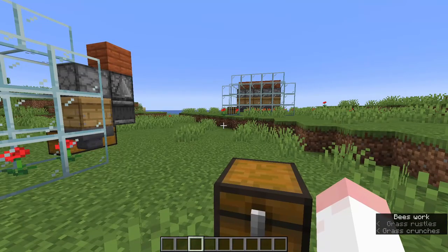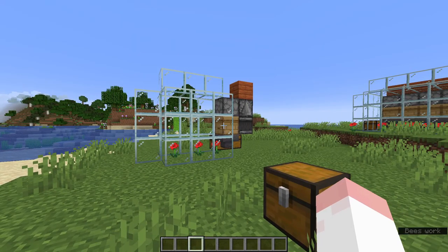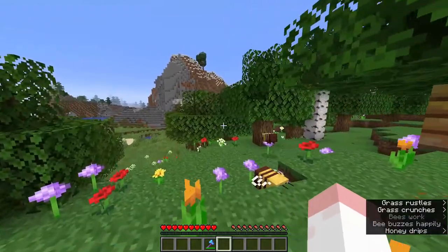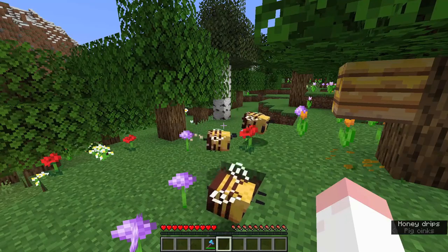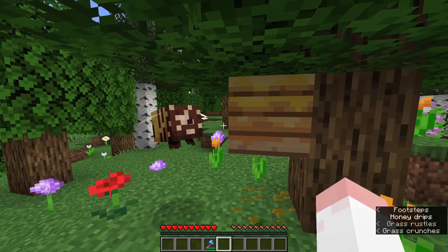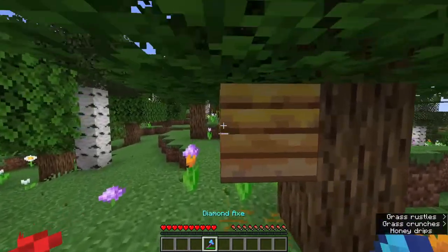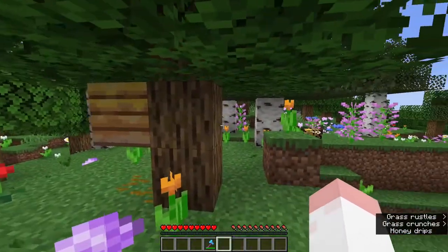Before we start with the actual farm, I'm going to show you how to get bees, get a beehive, and how to breed bees in a location where you want them. The very first thing you want to do is find a beehive — you can find those in forests and flower fields. If you want a beehive with at least two bees in it, you can breed them up wherever you want. The only thing you need is a silk touch tool, for example an axe, because the bees around you that are not in the beehive are going to get angry if you destroy it.